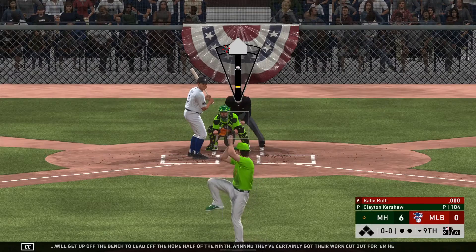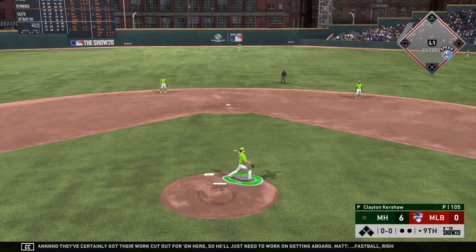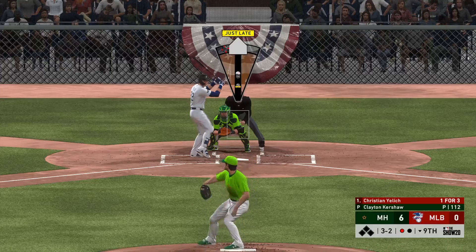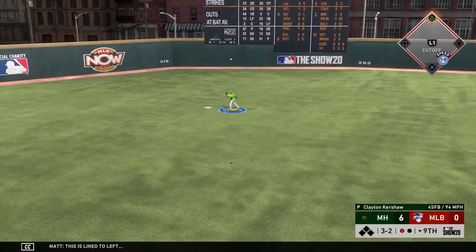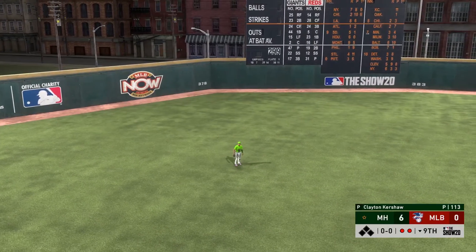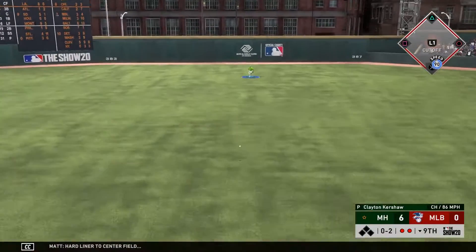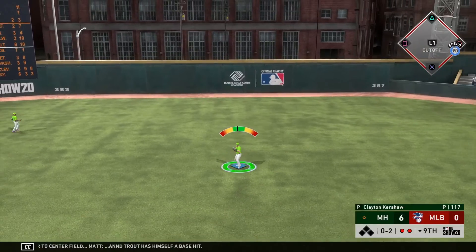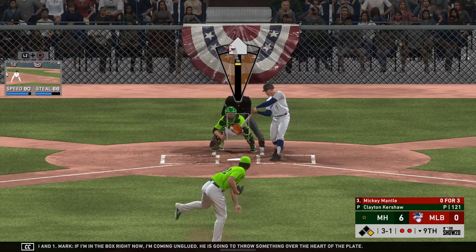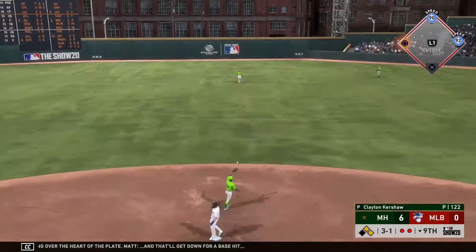They've certainly got their work cut out for them here, so he'll just need to work on getting aboard. Fastball right back to the mound and he'll flip on to first to record the out. Line to left — Ellsbury is right there as he'll put it away without much problem for the second out. Hard liner to center field and he's got himself a base hit — a nice job there to fight off an 0-2 pitch. That'll get down for a base hit over the heart of the plate.